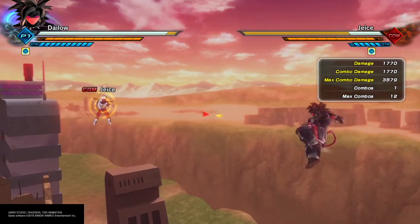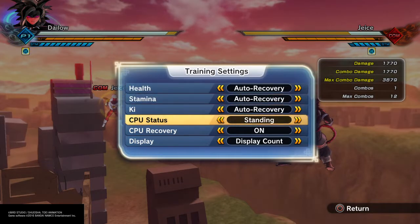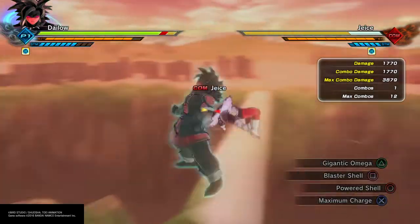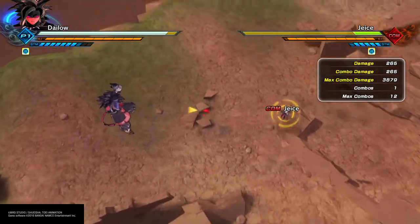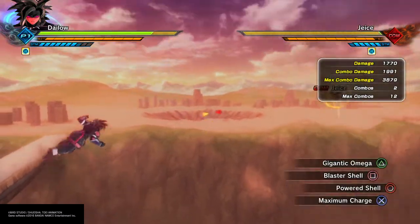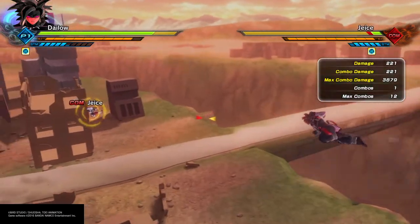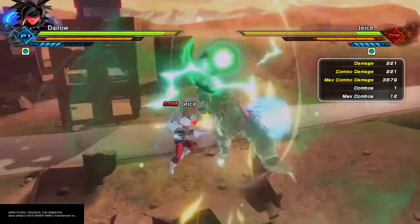You can also do it while getting hit — basically like a secondary stamina break. Of course don't do it when they're directly behind you, but when you do it up close it sends out a little energy field to knock back nearby targets.